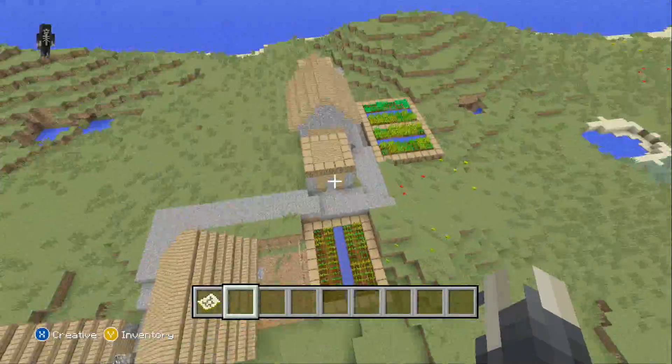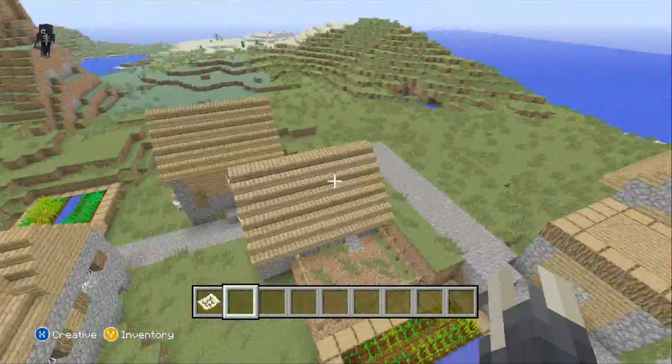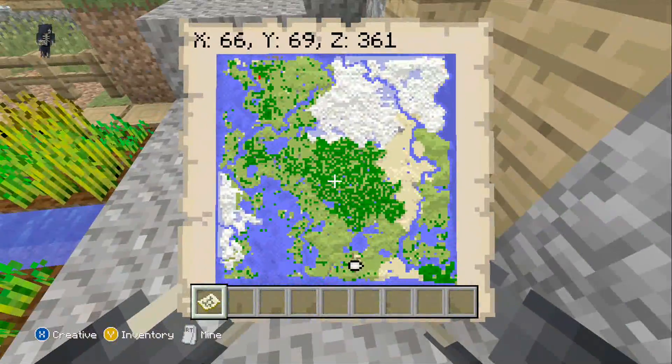Over here we have a village with just potatoes and meat, followed by a butcher and two libraries. The coordinates are X66, Y69, Z361.